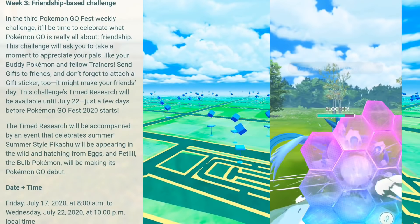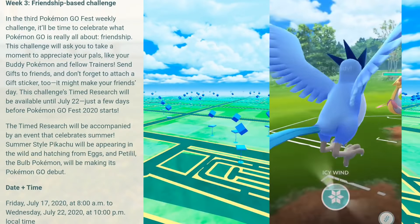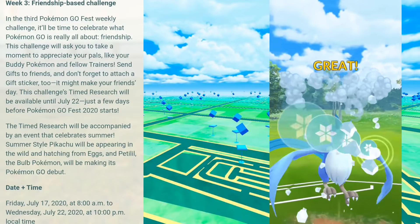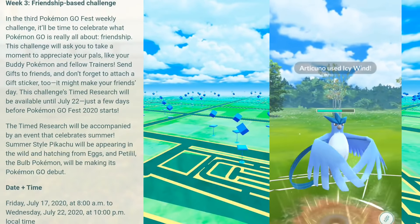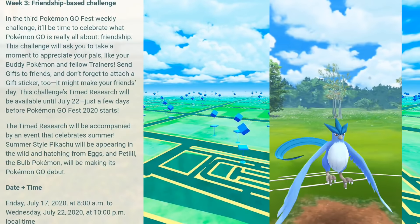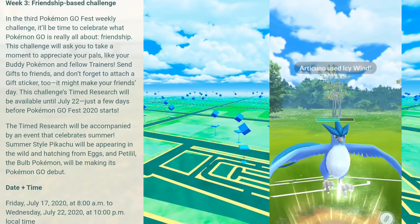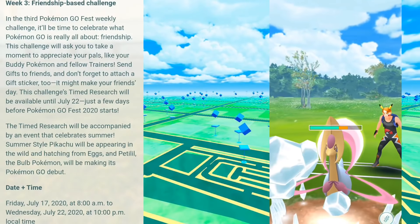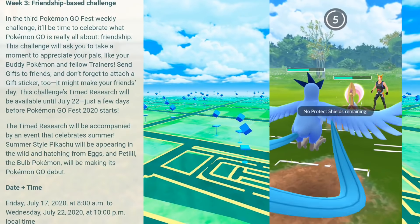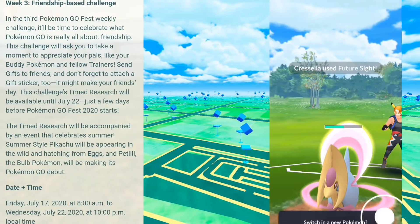Moving on to Week 3: Friendship Based Challenge. This one is going to be based upon your buddy Pokemon, your friend sending gifts, and possibly earning hearts with your buddy for unlocking challenges. They say you should send a sticker on your gift to your friend because it could make their day. Style Pikachu is going down July 17th at 8 a.m. until Wednesday July 22nd at 10 p.m.